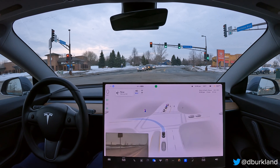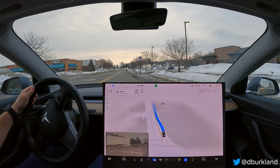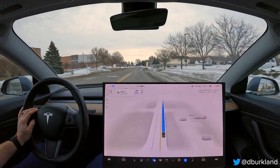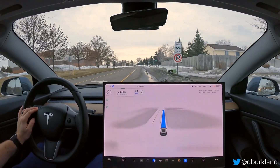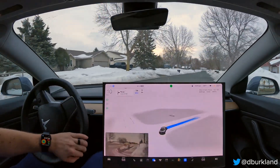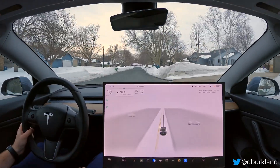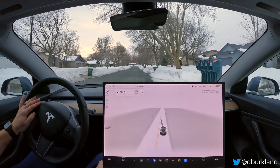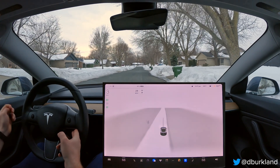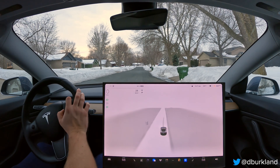A little too far to the right there — we got pretty close to that curb, maybe a foot or two to spare, but not much room. Great job with the deceleration. Nice and confident right turn — and we've arrived at our destination. Overall, a pretty good drive. Our only issue was the first disengagement at 37th and Central. If we can get past that intersection, this would be an easy zero-disengagement drive for FSD Beta. Thanks for watching and I'll see you in the next one.